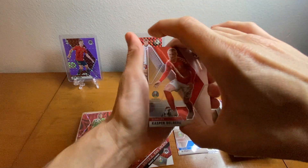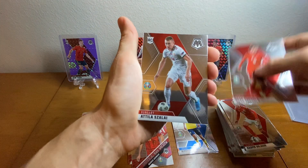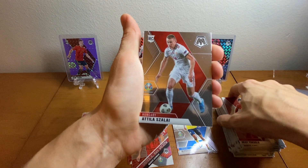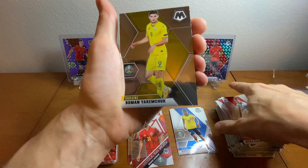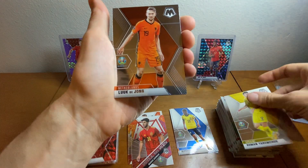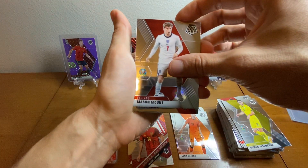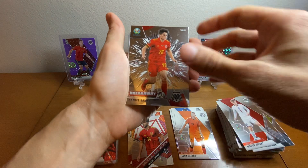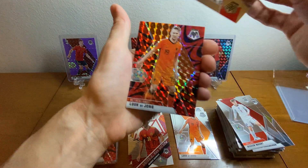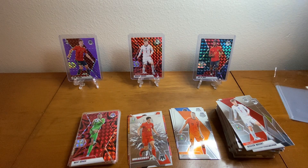Last pack — nothing special. Casper Dolberg, Zali, Roman, Luc de Jong, Daniel James Breakaway. And to end it, Luc de Jong. Well, at least I got something to add to the PC.